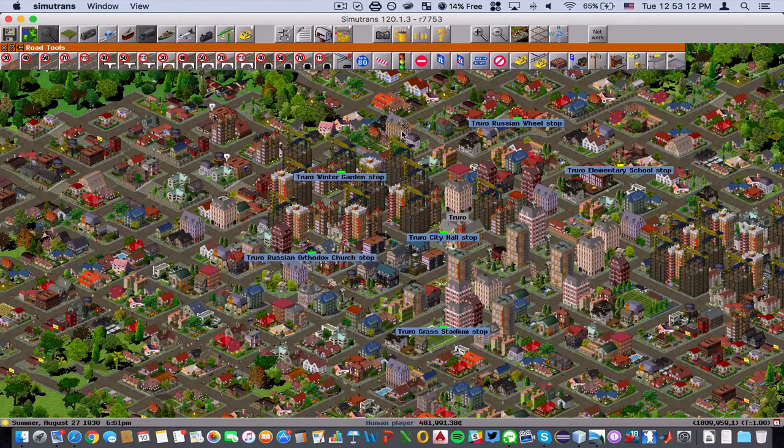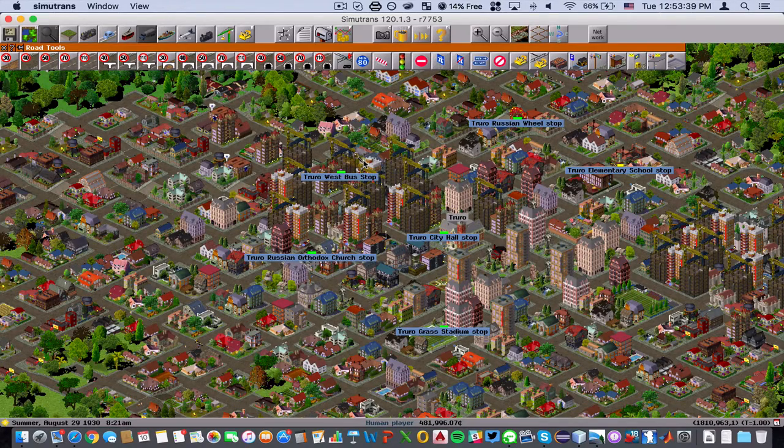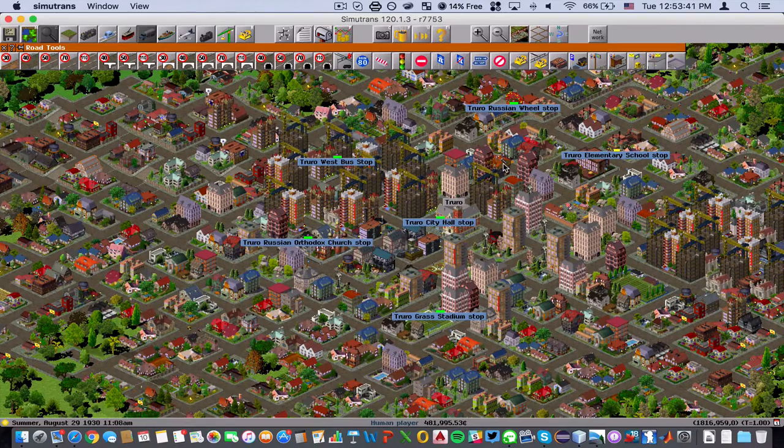So now these bus stops, they're going pretty well. As you can tell here, there are passengers that are in the vicinity of the bus stop, not necessarily at the bus stop. If they were at the bus stop, they would show up here. Another thing is that you can actually rename a bus stop. So if I wanted to say this is the west bus stop, I could do that right now, and I would rename it just like that.